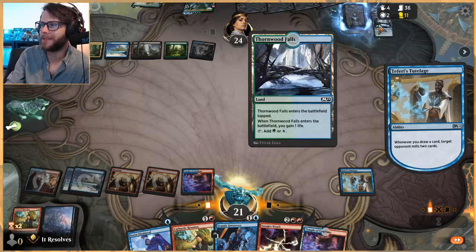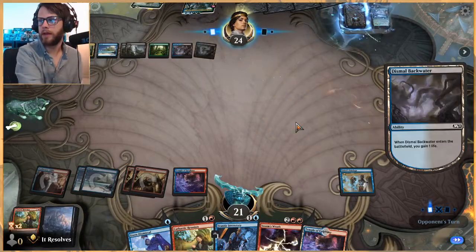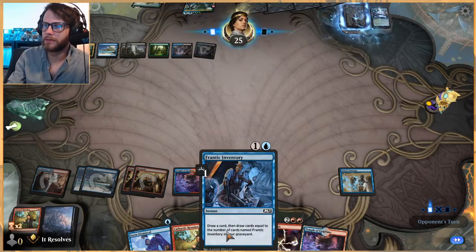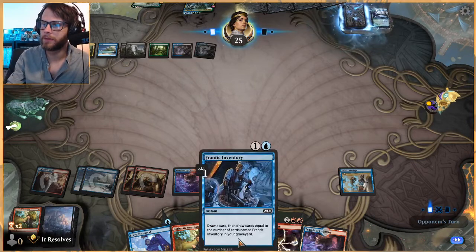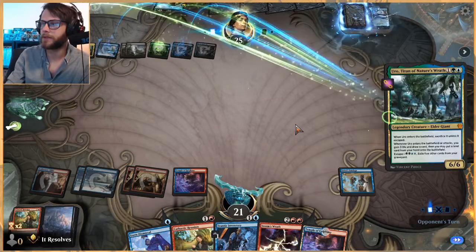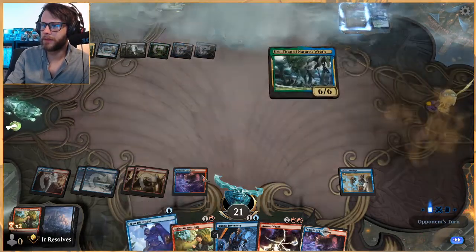Mostly lands, almost all lands. We did get a Shark Typhoon so that's something. Now we've got plenty of cards in hand to keep us drawing. Frantic Inventory is great because as I said in the deck intro — for every copy in your graveyard you draw an extra card — which is awesome. We can Stern Dismissal that.